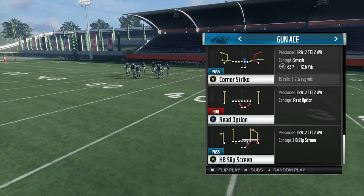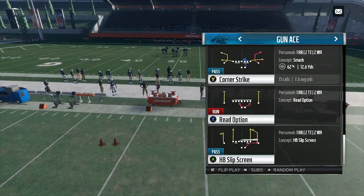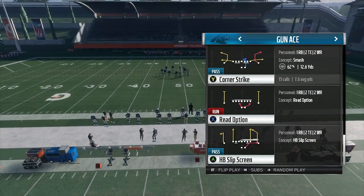If you want more, I will drop the next mini scheme part. Part two is another big deep pass play out of the Carolina Panthers' ace mini scheme. Once this gets to 300 likes, I'll drop the next video.